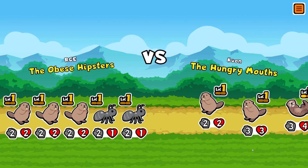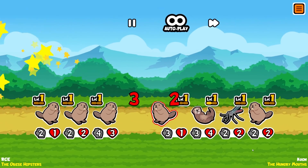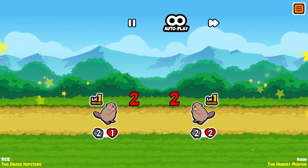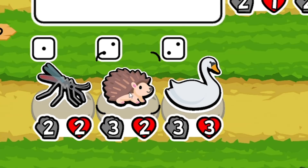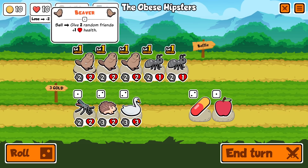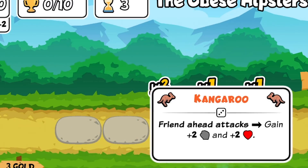Beavers and ants fighting together, side by side, against beavers, otters, and mosquitoes. I don't know who's going to win this. It's a draw. It's another draw. But now we've reached turn two. The tier two animals are unlocked, and we now lose two lives per loss. Whenever I see the hedgehog, I'm always tempted. Hedgehog builds can be hilarious. Let's level up these beavers and see what our next tier animal we get is.